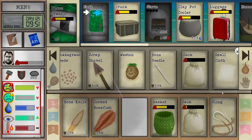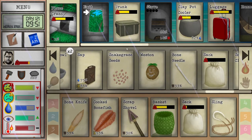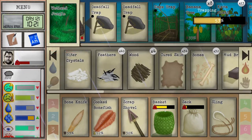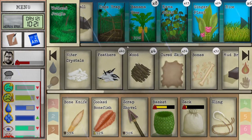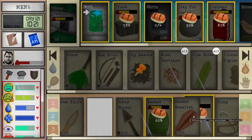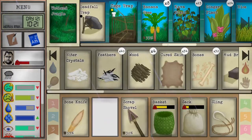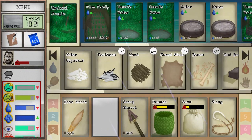Knife and scrap, also bring the shovel over. Getting kind of unlucky here. We'll put some more seeds in there, and we'll also drink some water before we head out.